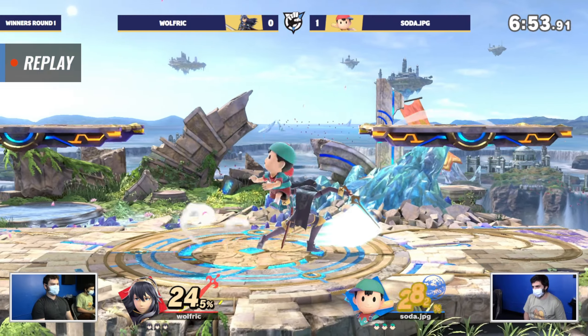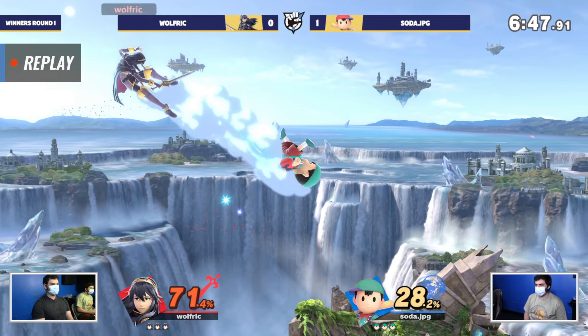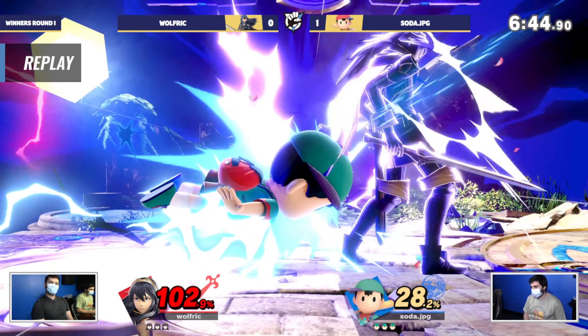Seed number 73 putting in work. In a hundred-person bracket, seeds between 40 and 80 are all probably pretty similar skill levels — you never know how it'll play out. That was a very close set — great set to kick things off here at Fusion 137. I can't wait to see more game threes. Once we get to top 16, hopefully we get all game fives all night. I want to be here so late that we start to make the venue a little annoyed — because of how stacked our bracket is.